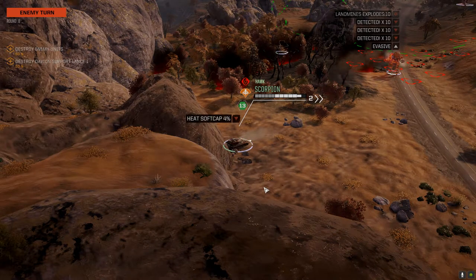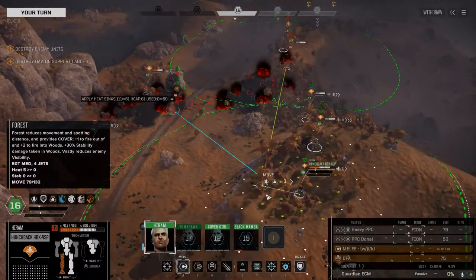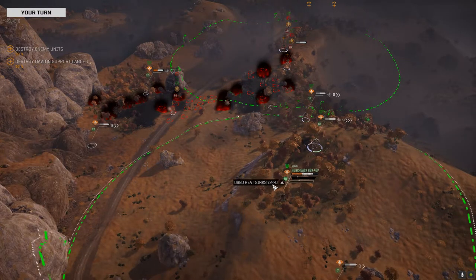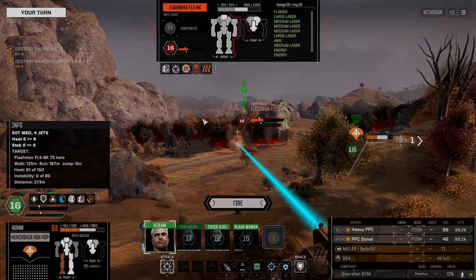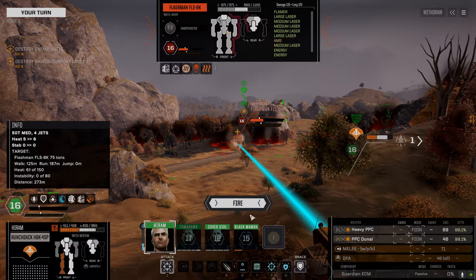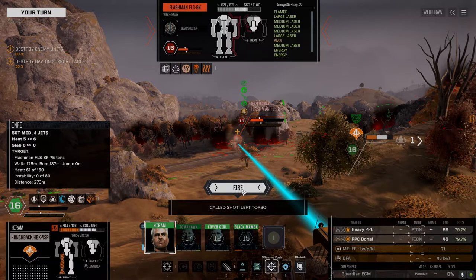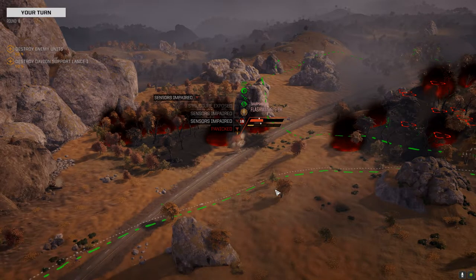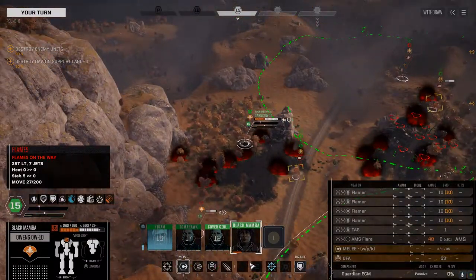Moving the Owens to use the flamer — he hit though. We've gotta turn our left side to this guy. You ain't missing. We cleared the sensors but he already stepped through them — he's panicking. Where did we hit? Arm. I think most of his weapons, if I remember correctly, are in his torso.